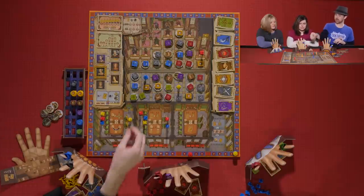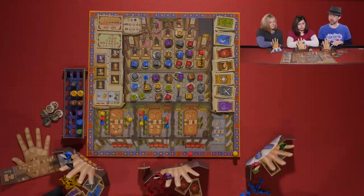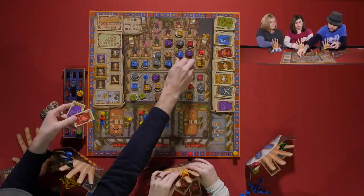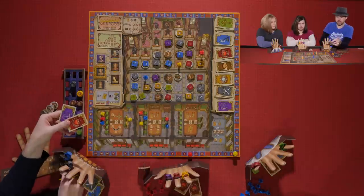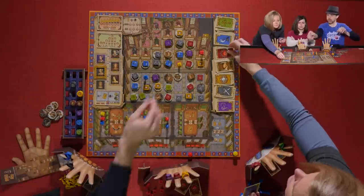Kevin activates his last courtier and takes the C action, discarding a purple and a red to move up twice. He lands on a new spot, gets the circle token, then discards a white token for a yellow card. More tokens are placed on the board.